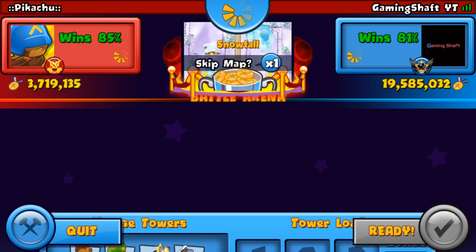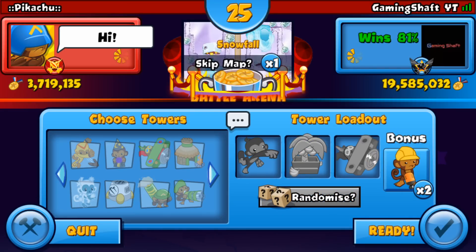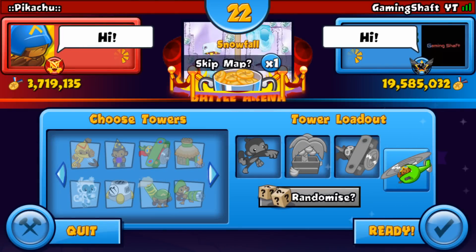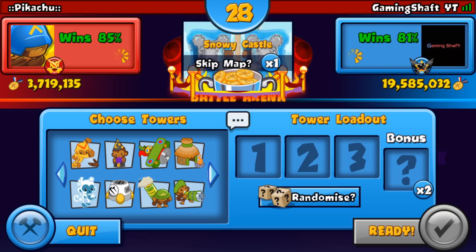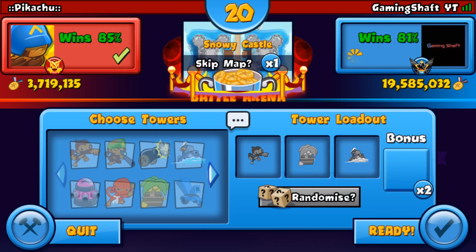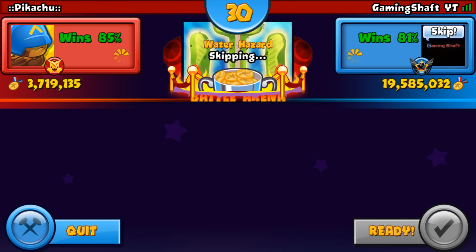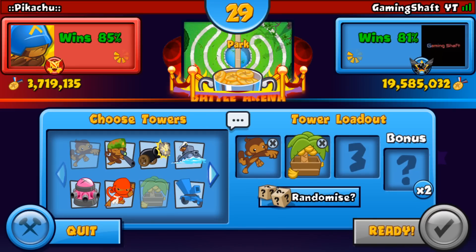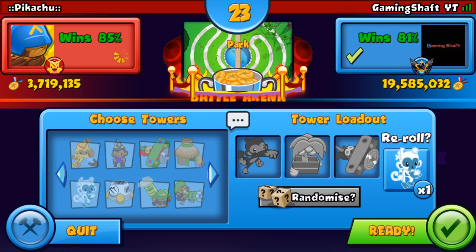This guy's pretty good — he's got 85% win-loss and nearly 4 million medallions, so that's always pretty good. I skipped that random tower because I didn't want to do that map, and I don't want to do Snowy Castle. Let's take the farm spot and see what we get — if it's something good we'll do it. Okay, so we've got Dirt Farm to Ace, and we've got ice as well.